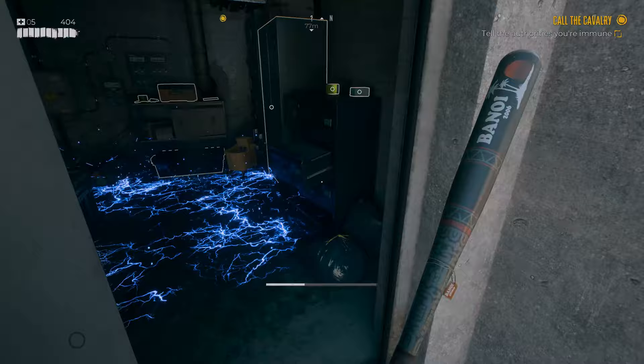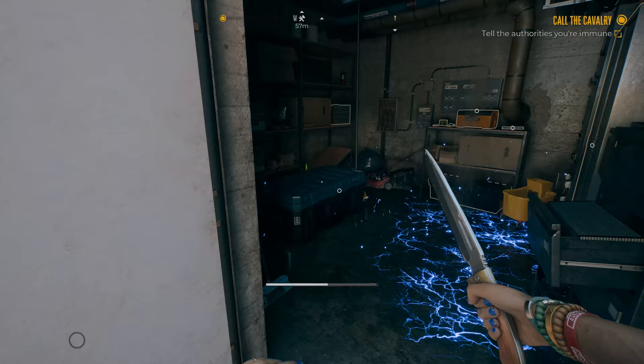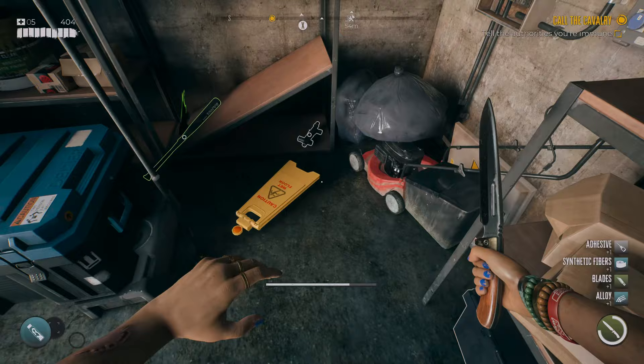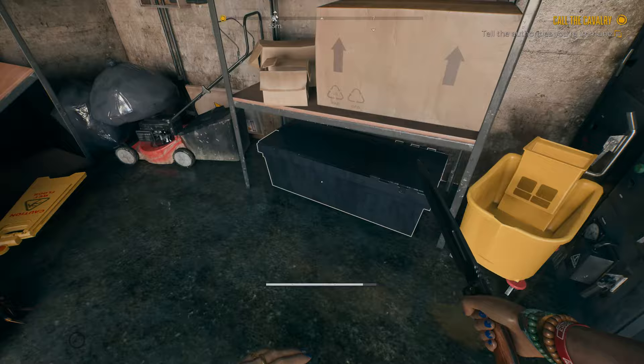Next tip: the floor's covered in electric and you can't get in - what do you do? Check out the fuse box, lob a weapon at it and boom, you can break it. You can do this to turn off electric on the floors, and you can also use it to open some doors you can't get into. If there's a locked door, look for a fuse panel nearby to throw something at. It's worthwhile carrying one or two not-so-great weapons so you can use those to throw at fuse boxes when you come across them.